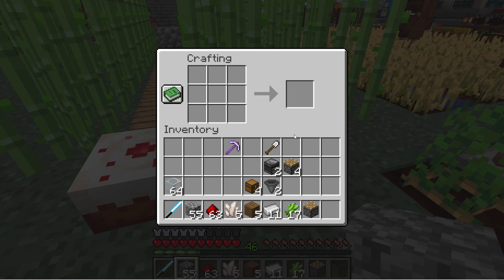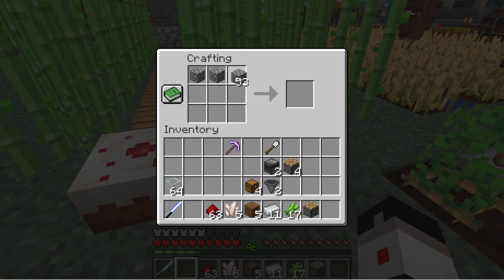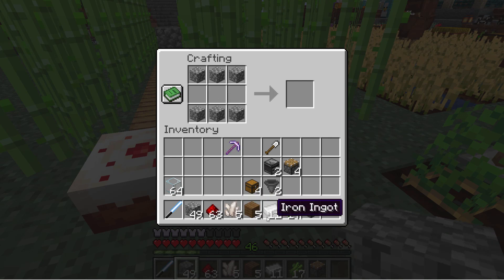We also need an observer for this. Go right across the top with cobblestone and right across the bottom with cobblestone — two rows. Then put two redstones in the middle — you need to get this from the nether — and one nether quartz right there. That gives you the observer.